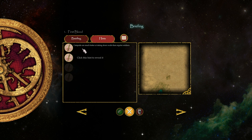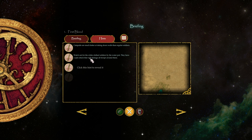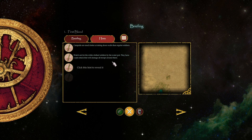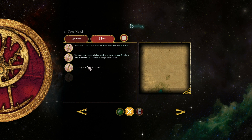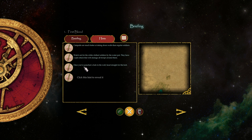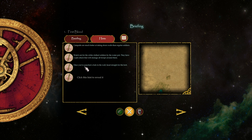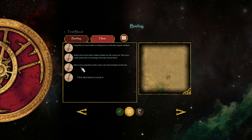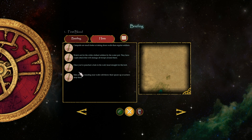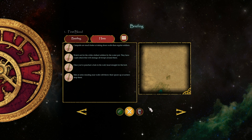Hints: Catapults are much better at taking down walls than regular soldiers, of course. Watch out for the white-clothed soldiers by the water port — they have a spin attack that will damage all troops around them, although those are the assassins or something like that, we shall see. Once you've punched a hole in the wall, head straight for the lord. Men not standing near the walls will throw their spears up at archers atop them.